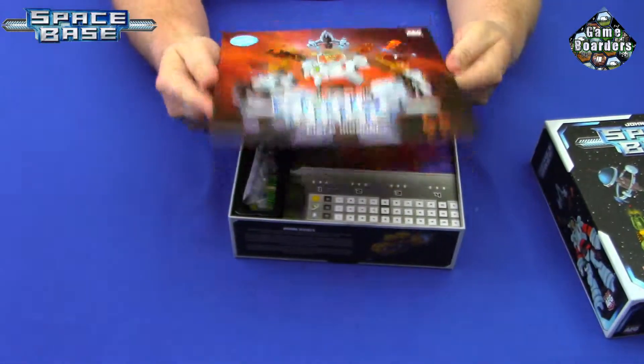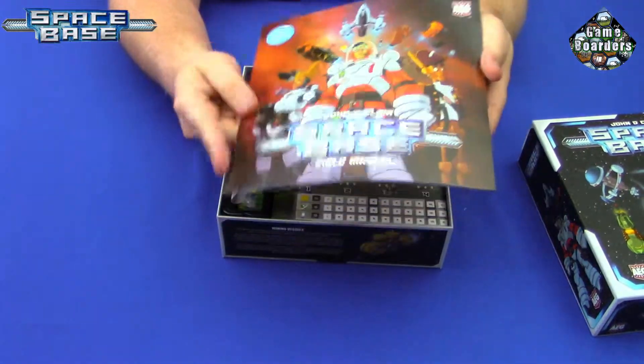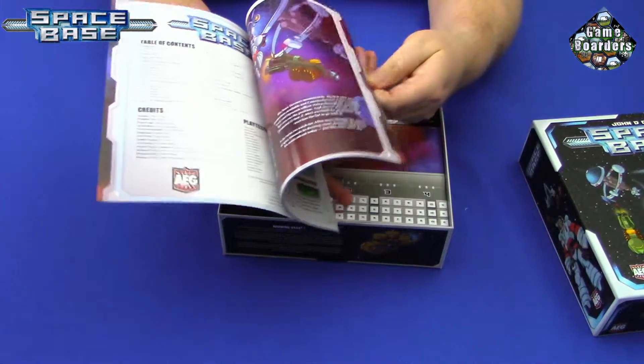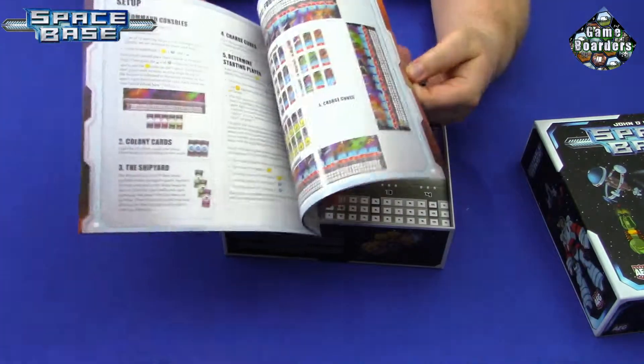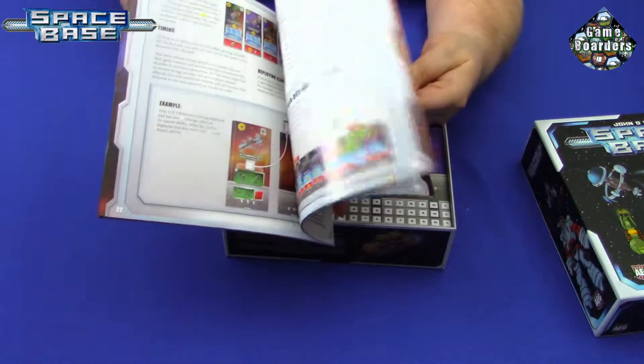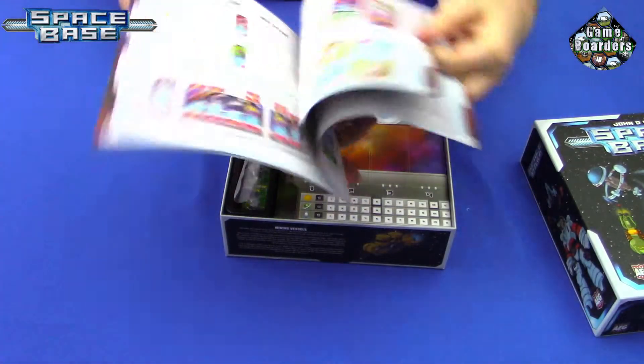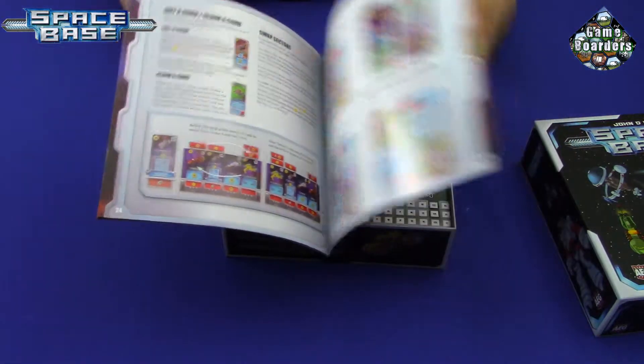Alright, so this is the rulebook. It's actually thicker than I thought, but still not too bad. Looks like a lot of pictures, which is good. It is more pages than I originally expected — maybe it just describes what each card does, so I'll have to get into it and let you guys know.